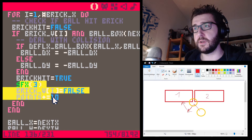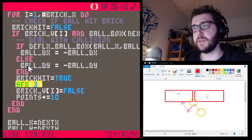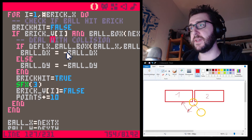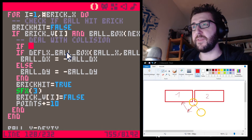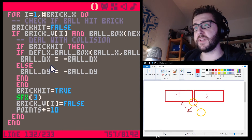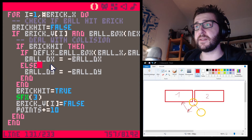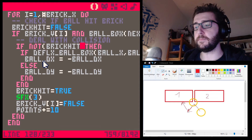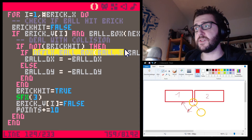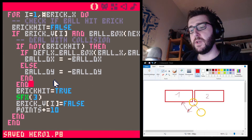We still want to give points for sure, and even a sound effect — maybe a double sound effect when hitting two bricks at the same time. But we're going to wrap the deflection logic: if not brick_hit, then execute the deflection. So the deflection function is not executed if there was already a deflection from another brick this turn.